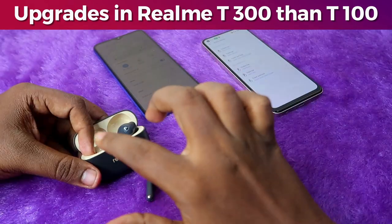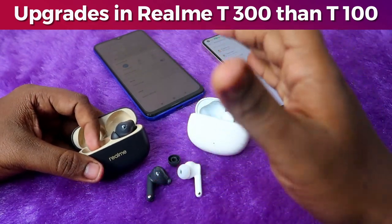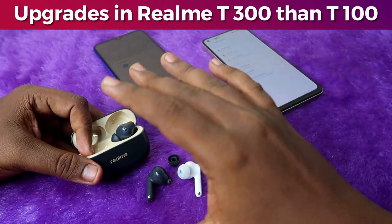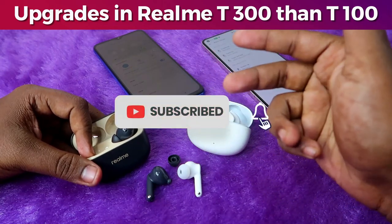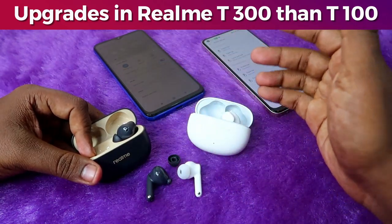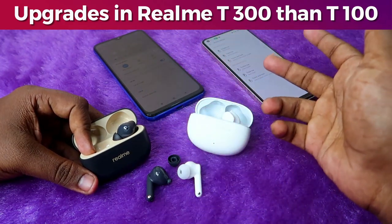The next important upgrade is calling experience. After testing both earbuds simultaneously indoors, I could feel a difference — voice clarity and volume level are much better in the T300 compared to the T100. In outdoor calling, both perform equally well. However, in outdoor environments near traffic, horn and vehicle noise is still audible to the other person on both earbuds. Overall, in indoor calling the T300 performs better than the T100.